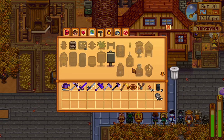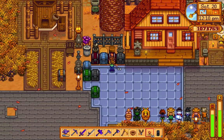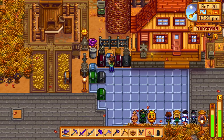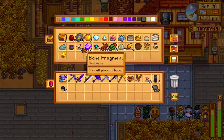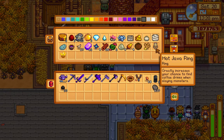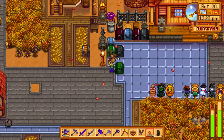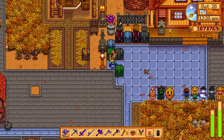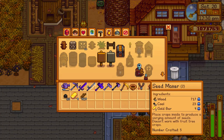A seed maker requires one gold bar, 10 gold, and 25 wood. I need a gold bar. I can just smelt a gold bar but that takes a while. Oh, gold bar right there - wow, look at all those gold bars! And why can't I craft a seed maker? Because I don't have wood. Now let's craft three seed makers - that sounds good.